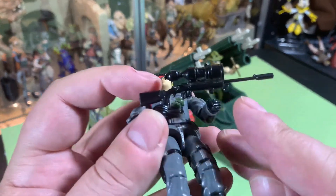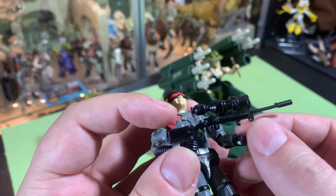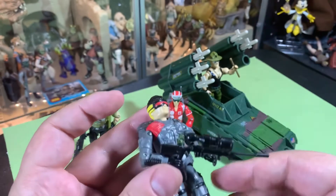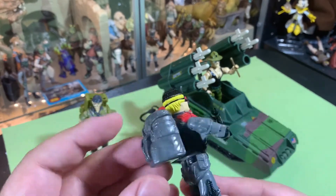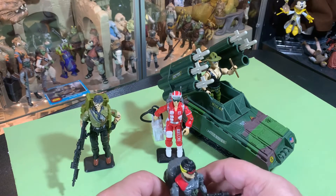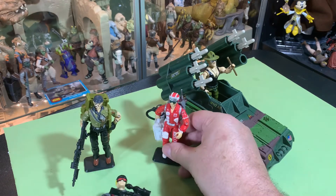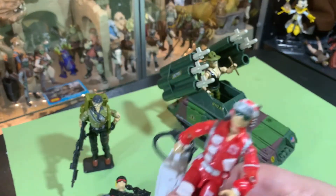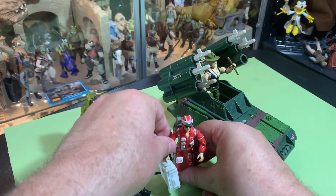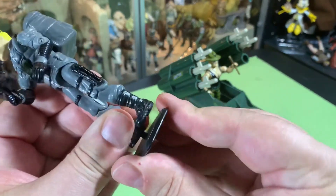Low Light is nearly complete. He should have a stand for the gun that attaches to that little loop there, but otherwise I think this is all he came with — this long rifle and this giant backpack that makes him fall over. He doesn't stand up well. I need to get more stands. Lifeline will stand up on his own, so I won't need a stand for him.